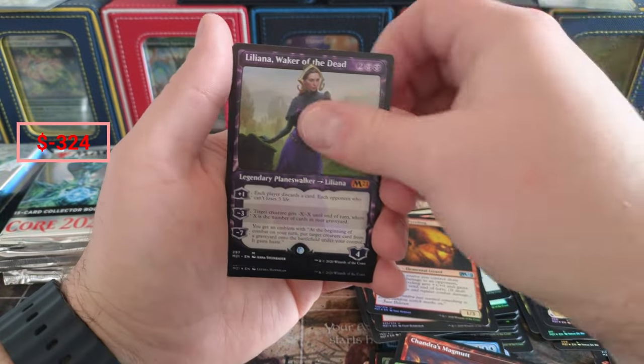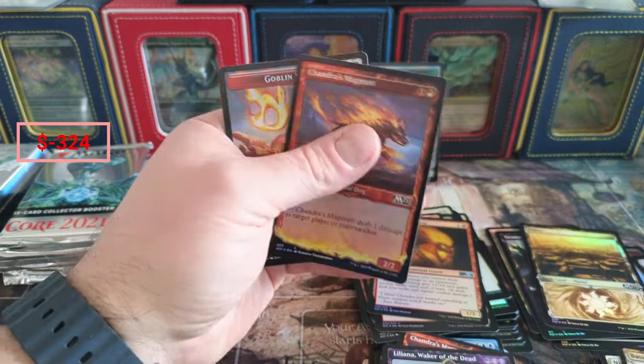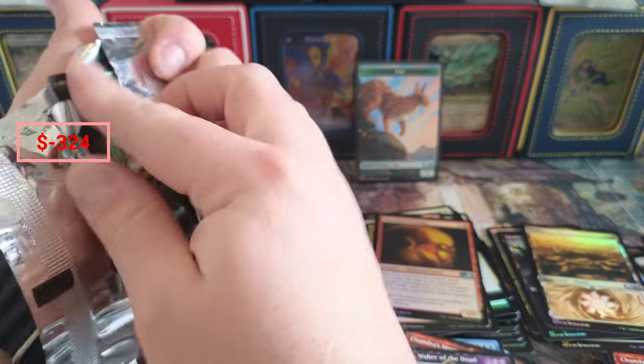Liliana Waker of the Dead coming in - very nice. Acolyte and the Magma. Nothing Goblin Knight - I forget, there's another one. There are actually a couple tokens in this set that are crazy, believe it or not.